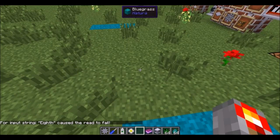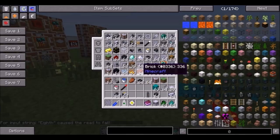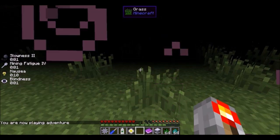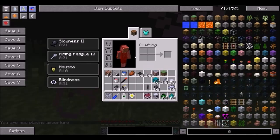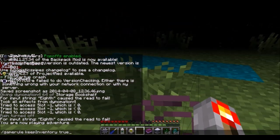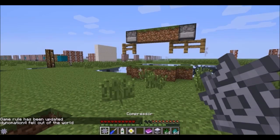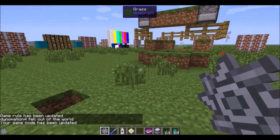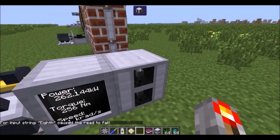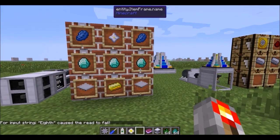You saw the TNT cannon. That sonar unit way over there should still be running. If I were not in creative mode and I crossed this line, I get slowness, mining fatigue, and all those bad effects and slowly take damage. I'm going to keep my inventory because when I cross this line I die — it is that powerful. There's a GUI where I set it to 159; I don't think it's supposed to be that powerful at that low of power cost, but it is.